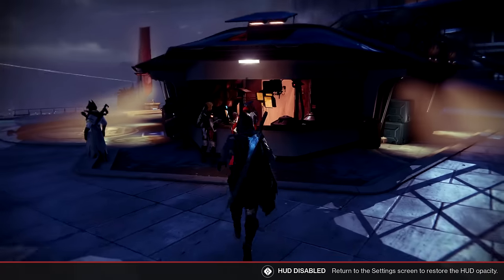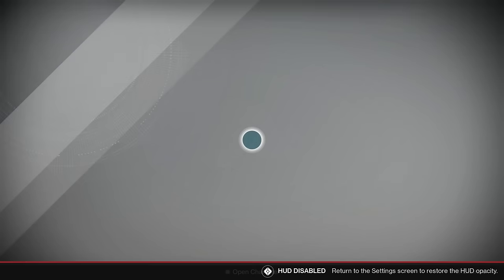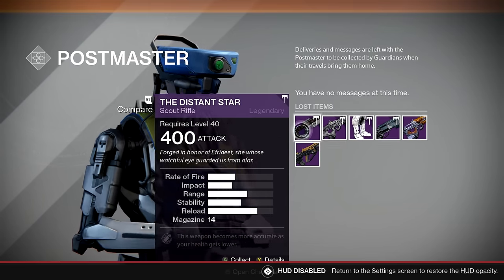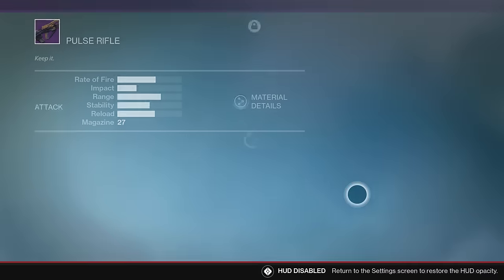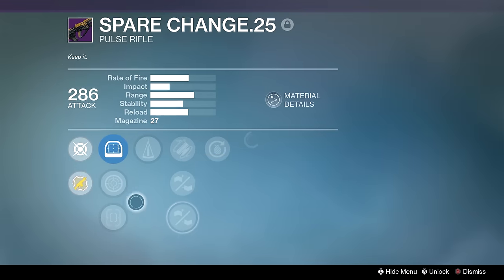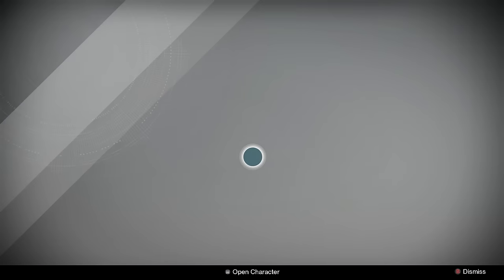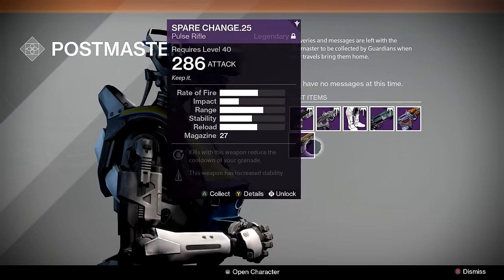Let's look at my Postmaster, then jump on my other two characters to look at their inventories and then we're done. Remember I said I had a better Spare Change? Well this might be it — Counterbalance, Braced Frame, Grenadier. I'm going to keep that in my Postmaster as long as possible. That other one is garbage and probably getting deleted.